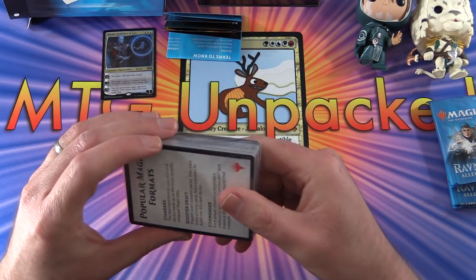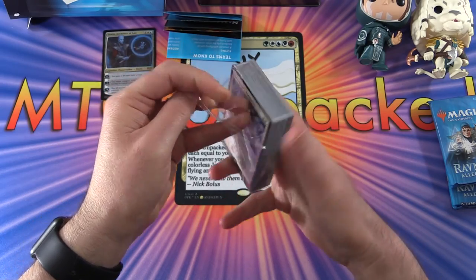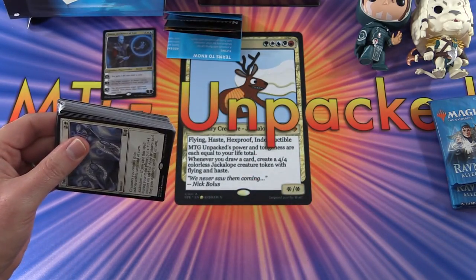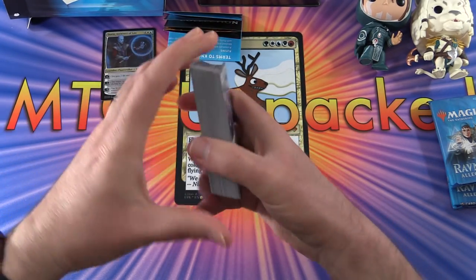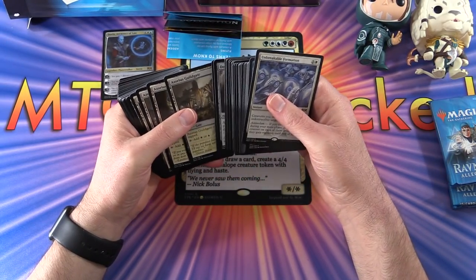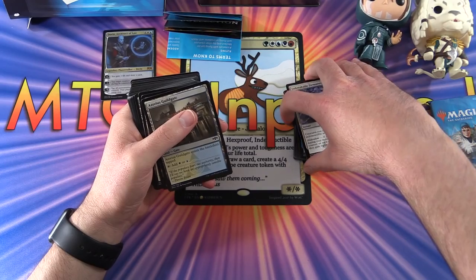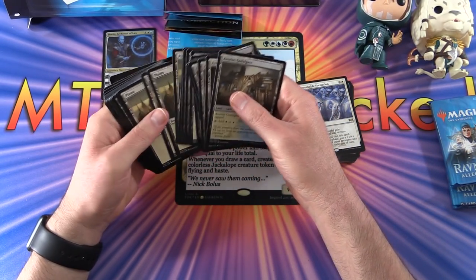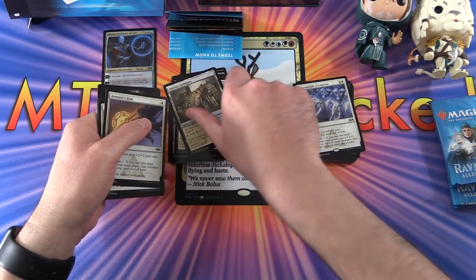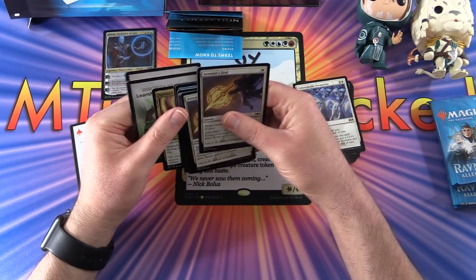So as usual, let's get stuck into the pack here. If you have not checked out the Domri Planeswalker deck, I'll pop a little card up in the corner - we did that video this morning. Let me know in the comments when I'm done here what you think of these two decks and if there's one in particular you prefer, whether that be Dovin or Domri. Now let's break out the mana base here and get a good look. We have a secret card there I'll be showing you momentarily.